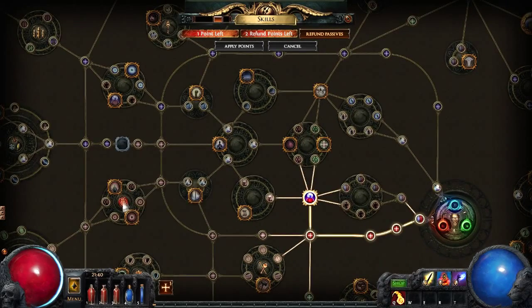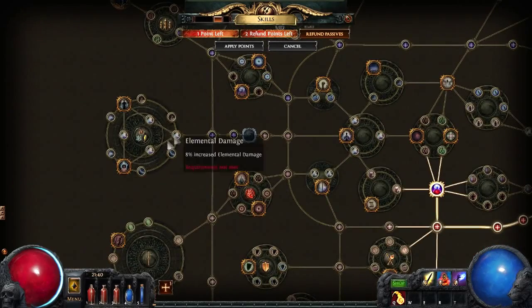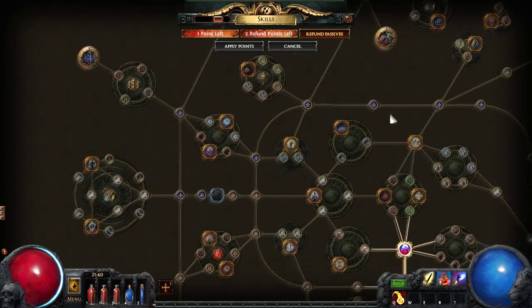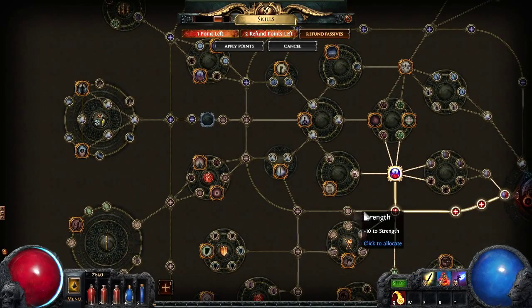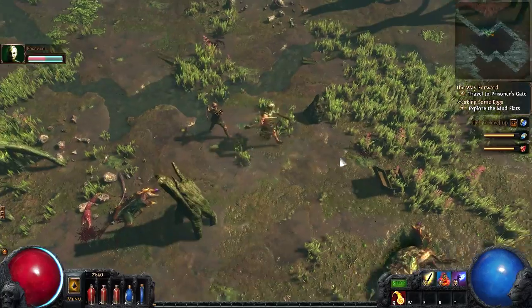There's so many strength nodes — I'm trying to get this way. Spell damage — I don't want no spell damage, that's stupid. But then I can get that and those. This is so overwhelming, I'm so scared. I'll get the strength node for now — that's fine.